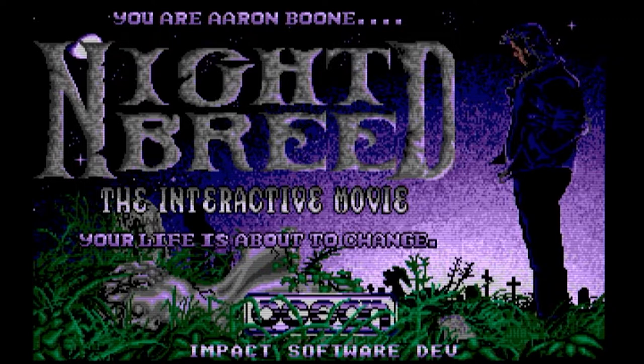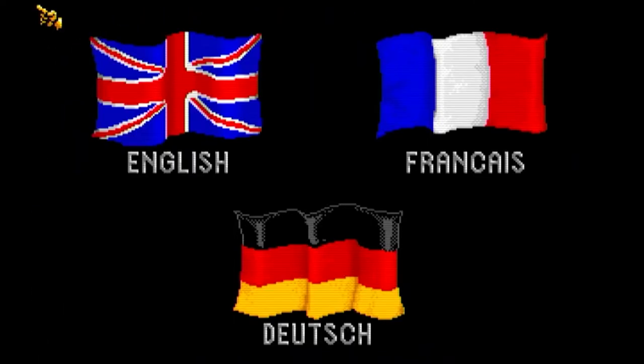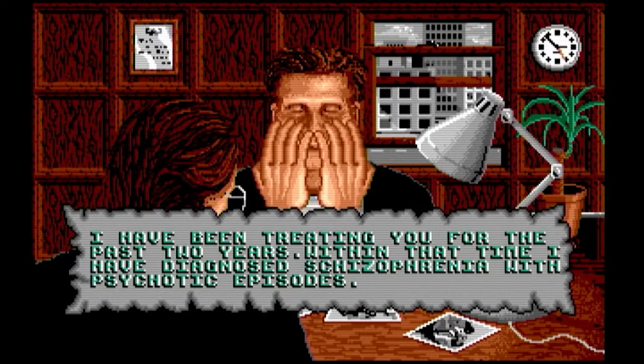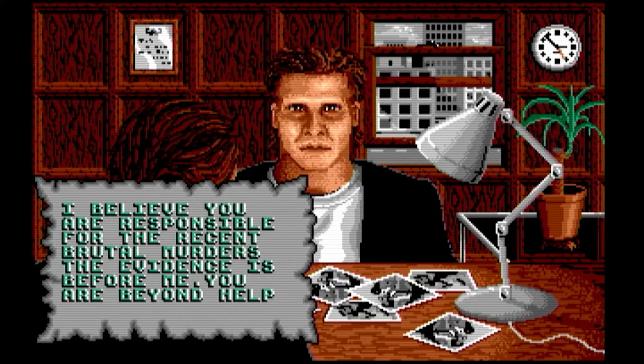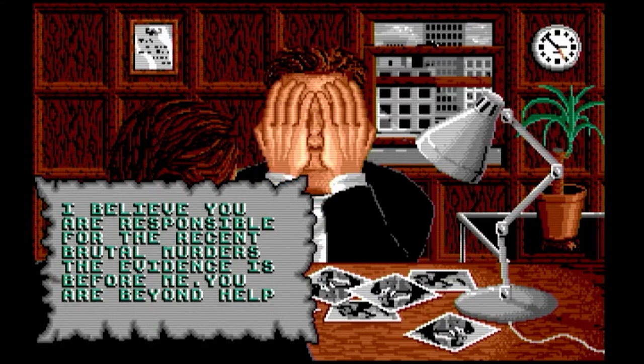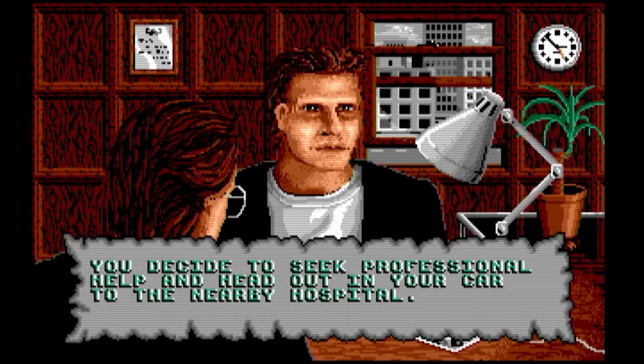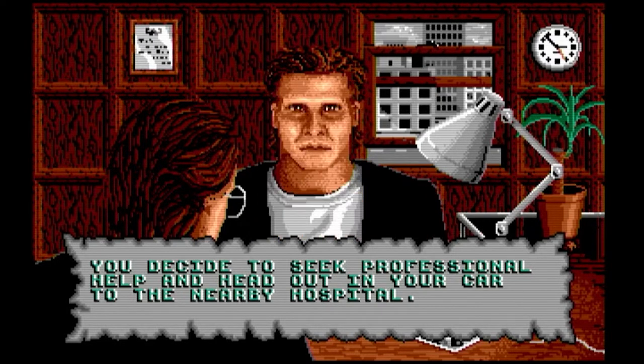You've got a nice title screen. There's no option screen or pass key to put in — you just hit fire or left-click the mouse to start the game. Then you just select your language and you're into the game. And this is the kind of thing that lets the game down — these silly little animations. These are like computer drawings of the characters. They should have used digital stills from the film, like they did with the action game. That would have been so much better.